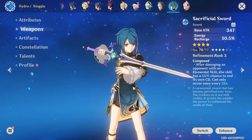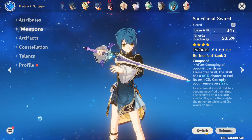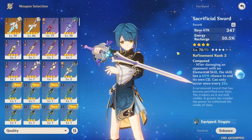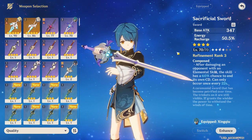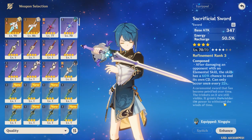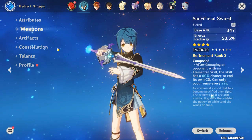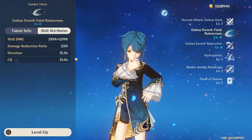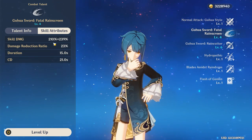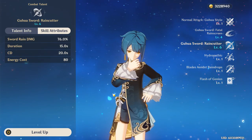Let's talk about Xingqiu's weapons. As a burst support character, he really wants energy recharge, so the first thing you should look for is an energy recharge sword. The sacrificial sword is amazing on him — if you have it, I really recommend you use it, especially if it's refined. What it does is reset your elemental skill cooldown, and that chance goes up with refinement. It's especially good on Xingqiu because his elemental skill cooldown is so long, and it generates 4-5 energy particles per hit, so double particles is insane given how much your burst costs.